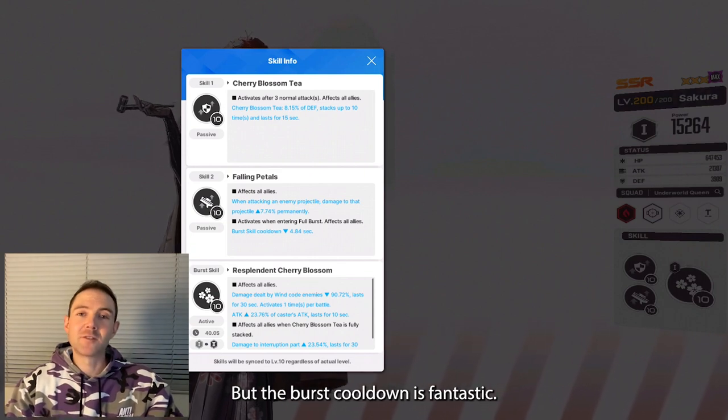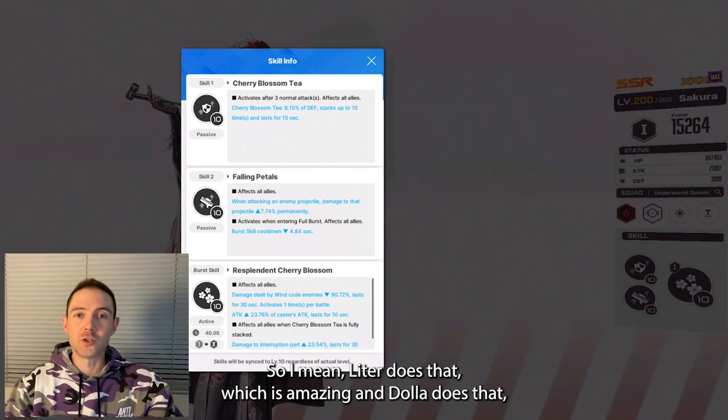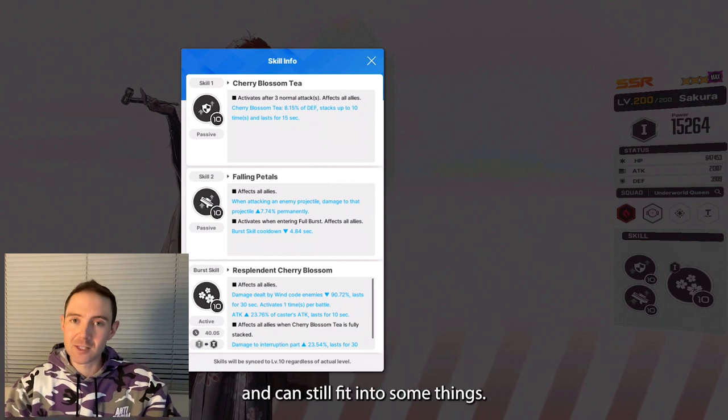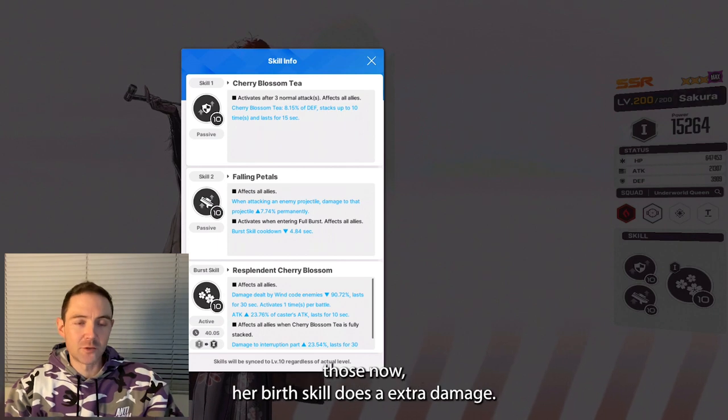But the burst cooldown is fantastic. Leader does that, which is amazing, and Dola does that, which is amazing. So if you don't have both of those units, she is definitely going to help you out, and can still fit into some things as a role player, even if you do already have those.